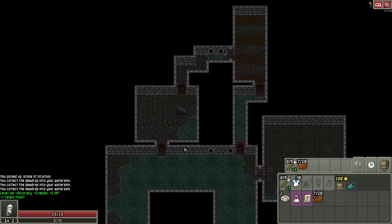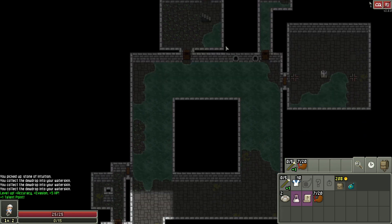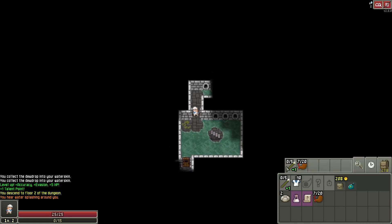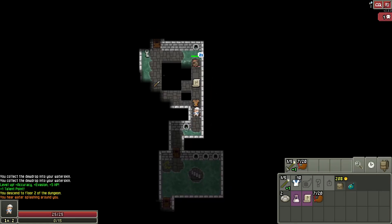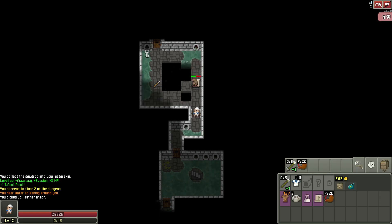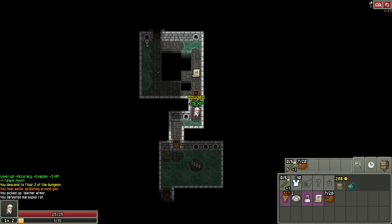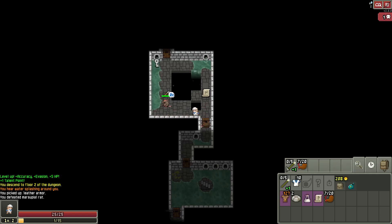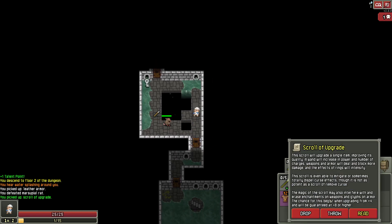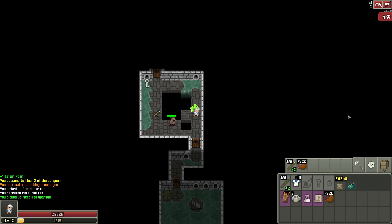Kind of a small first floor, but so it goes. Okay, heavy water area. Leather Armor's not bad. Let me zap you — that might be an upgrade scroll there. I don't actually remember what they look like. It is a scroll of upgrade — use that immediately. Thank you. We do need something other than Magic Missile at some point.